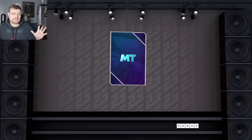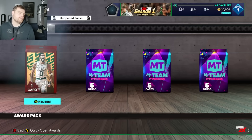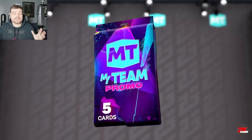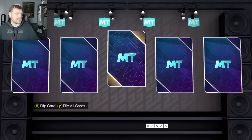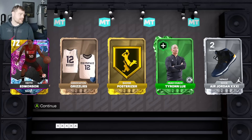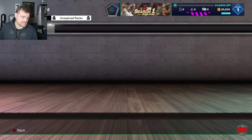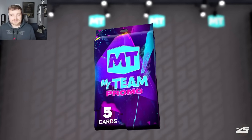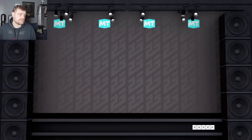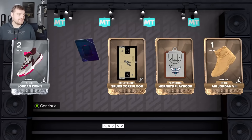So I'm opening whatever the hell this is — it's a Meteor Impact. In our first promo pack we get gems of the game, Keith Edmondson, a Grizzlies card, and a duplicate jersey. Of course our first jersey is a duplicate jersey.